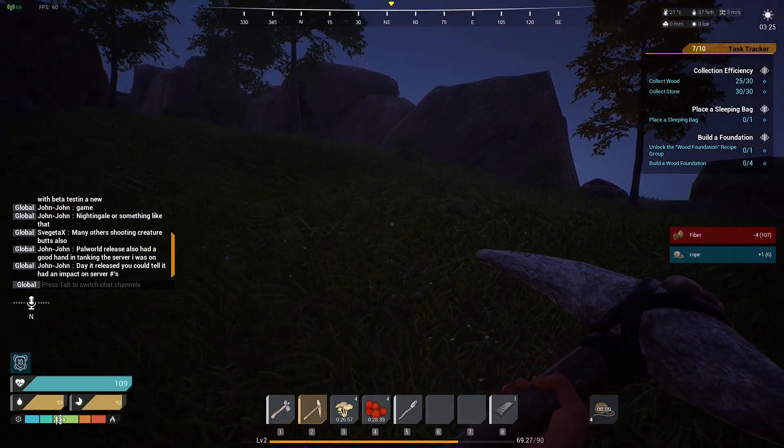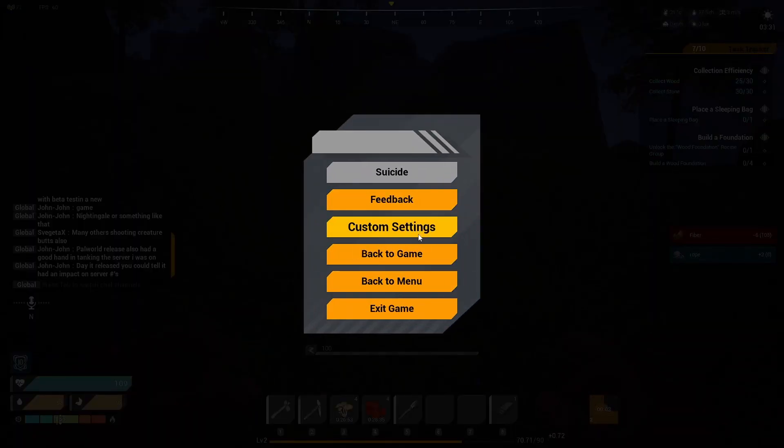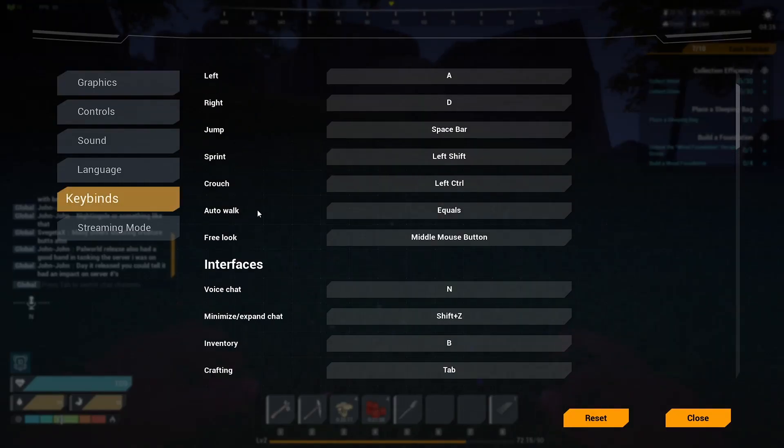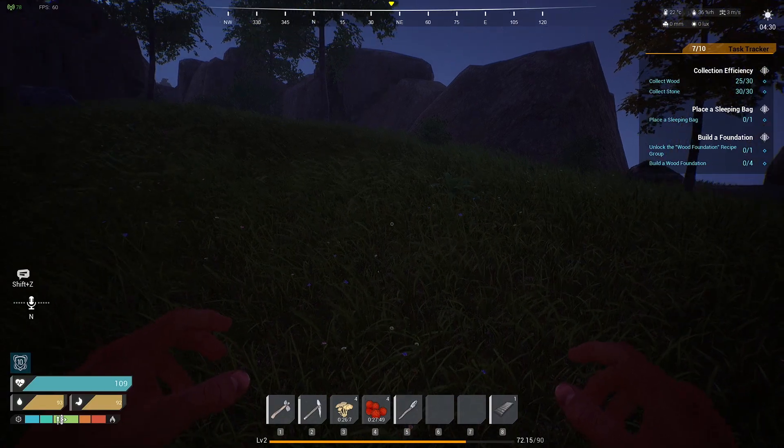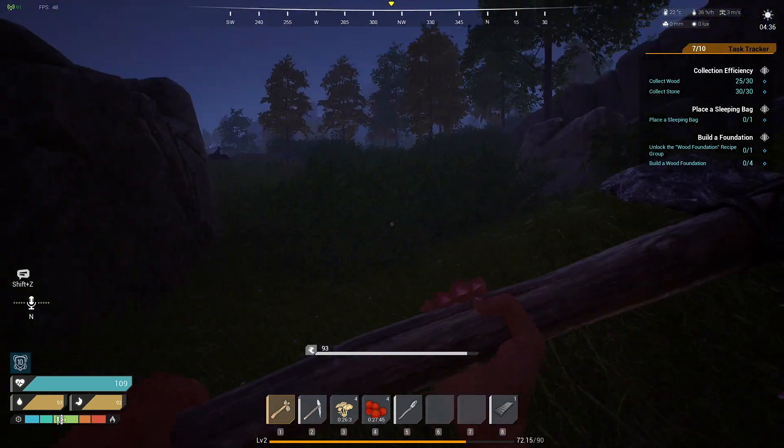How do we turn this chat off here? Shift Z - there we go, I got it now. Ah, much better. I just want to be able to see what we're doing here.